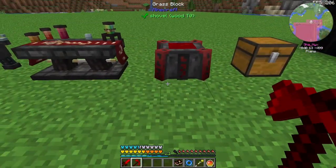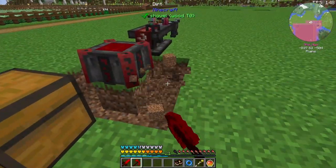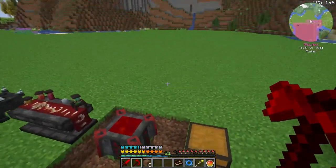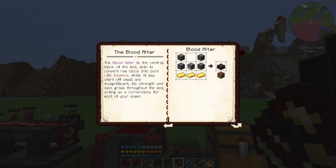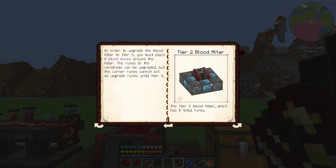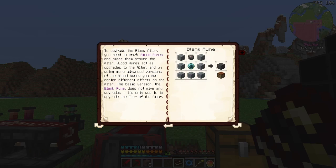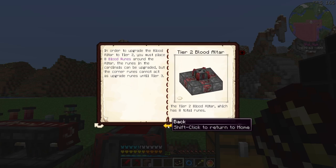We're probably gonna have to move it. I might get by with it here just for a little bit, but basically we're gonna want to dig out around it. For tier 2, we just need to place 8 runes around the altar. The 4 corner ones have to be blank runes, and the 4 inner ones can be blank runes, but we can make them better runes to upgrade the altar a little bit.